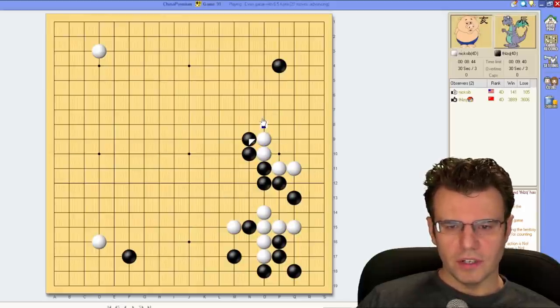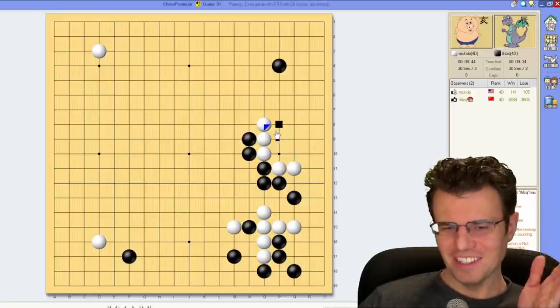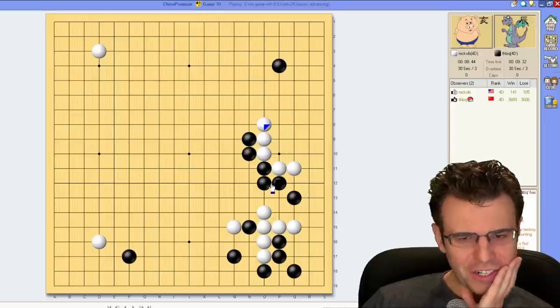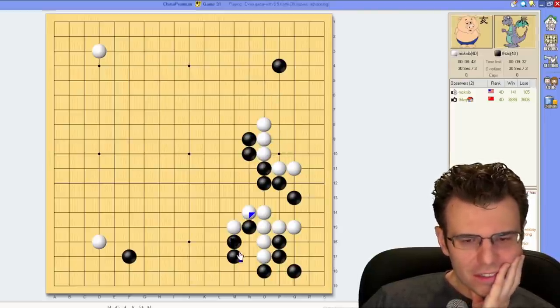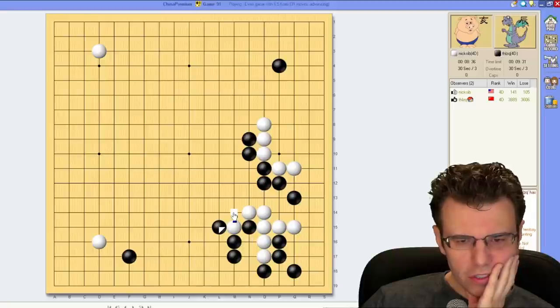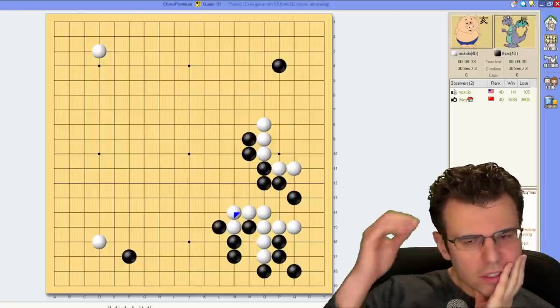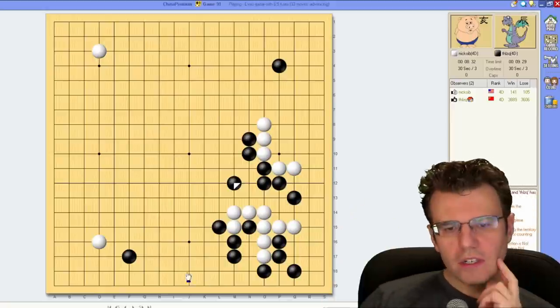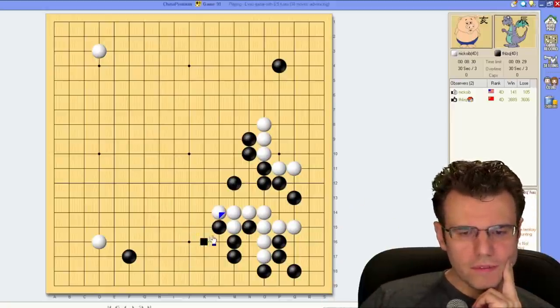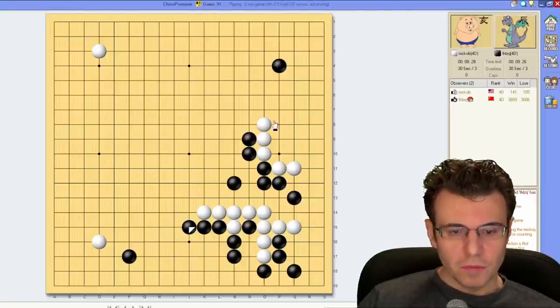Oh man, opponent does not give up. I'm not sure what I'm doing over here — playing a fifth line group on his side of the board. This is not a normal go strategy. I do need to play both these points; both of these are pretty good. I guess we need that one — everyone makes shape. He gets to play fifth line but he already has this side of the board, so that's pretty good for him.